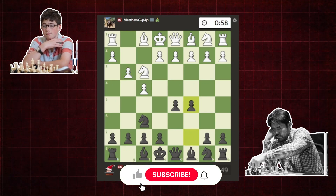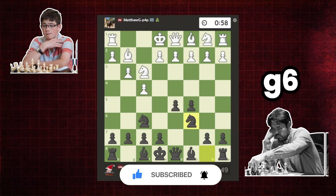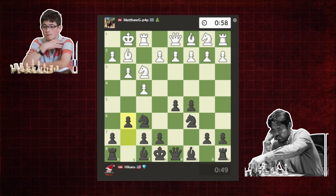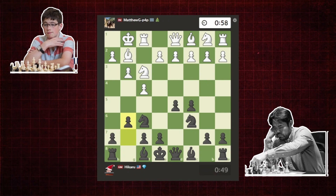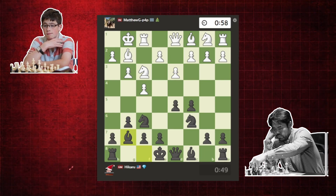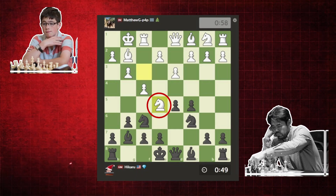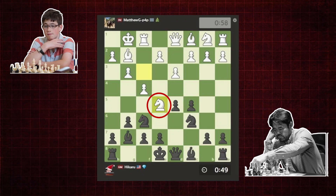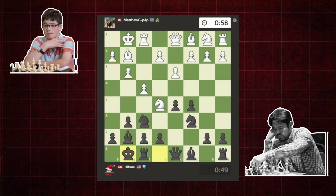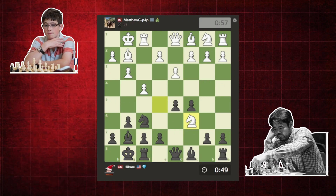Matt plays Bishop to G2, and Hikaru brings out his other Knight to C6. Matt castles, and Hikaru plays G6, preparing to fianchetto his dark-square Bishop. Matt plays pawn to D3. Hikaru plays Bishop to G7, and Matt makes his first mistake — Knight to E5. Matt should have played Knight to C3, allowing Hikaru to capture on E5, and Black is better. Hikaru misses this and instead castles. Matt plays Knight takes on E5, Hikaru captures back with his pawn, and play continues.